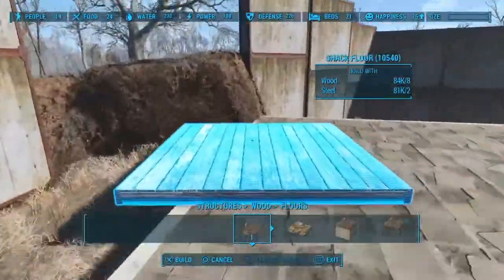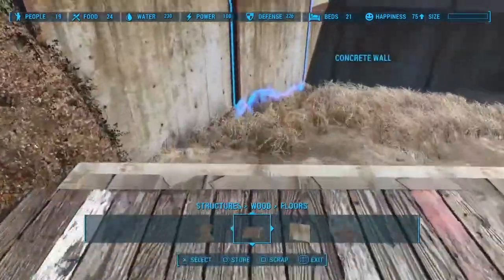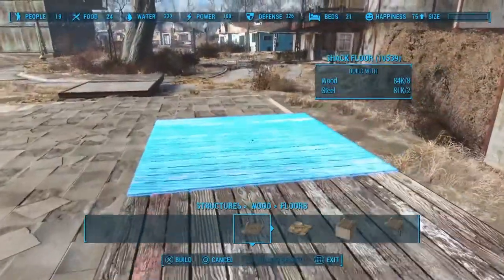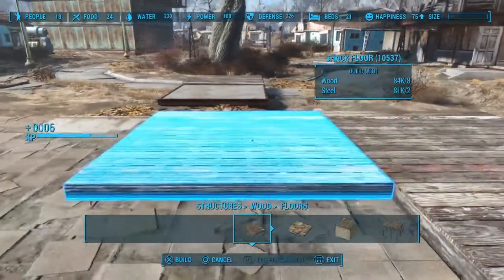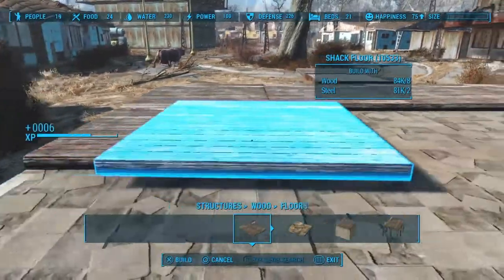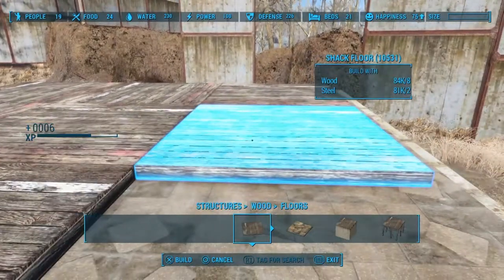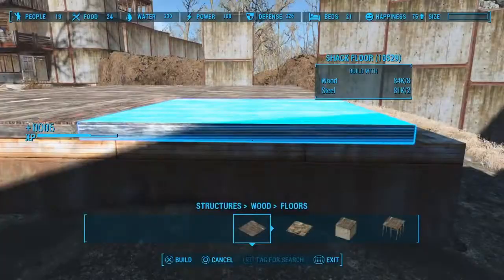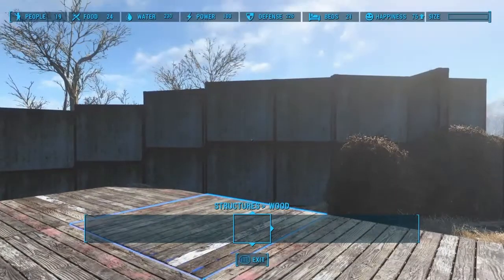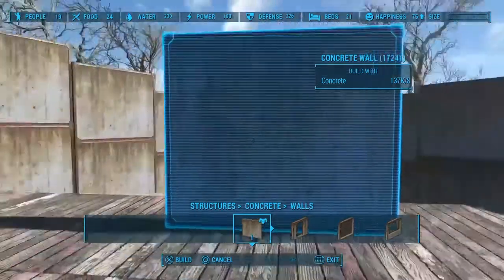Let's say we're gonna build a wooden floor here and build like a two-story house. Just make sure it's lined up, then fill in the rest. I've got a mod so I can place a lot more than normally allowed. Pretty much concrete all the way around. Moving on to walls — I'm gonna use concrete walls as I normally do.